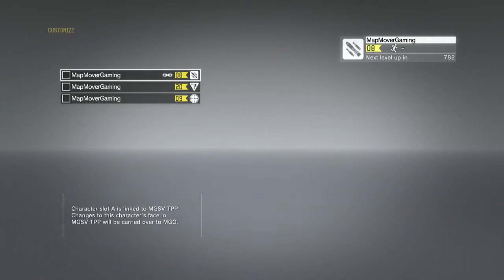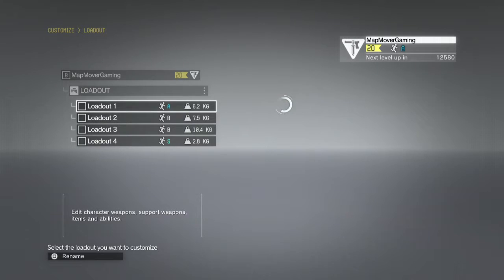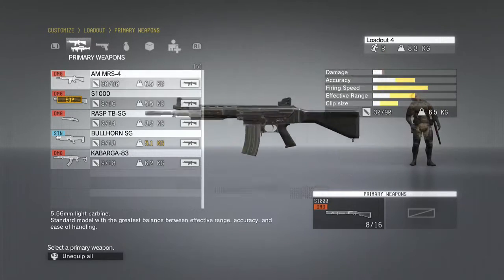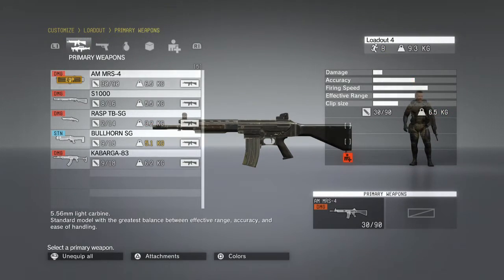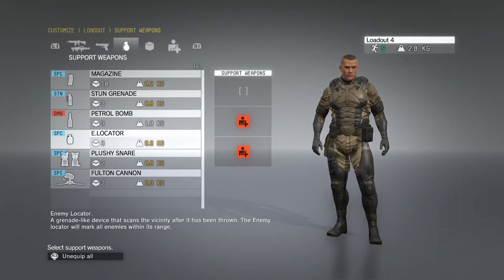Once you've done things like customising your character's appearance and name, you'll eventually get to a point in online where you can customise loadout options. One of the most important things about loadouts — aside from choosing weapons — is that you can dictate how heavy your character is. The less equipment and attachments you carry, the lighter and faster you'll be. So if you have a cardboard box you're not planning to use, unequip it — that's about half a kilo of weight and can make a difference.